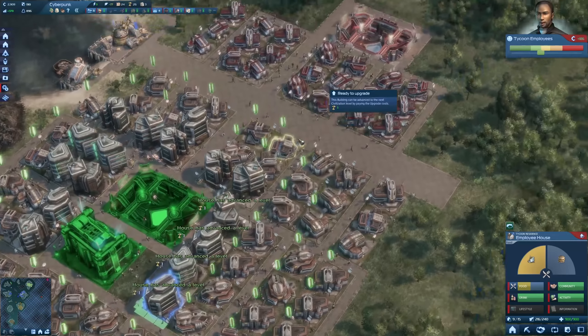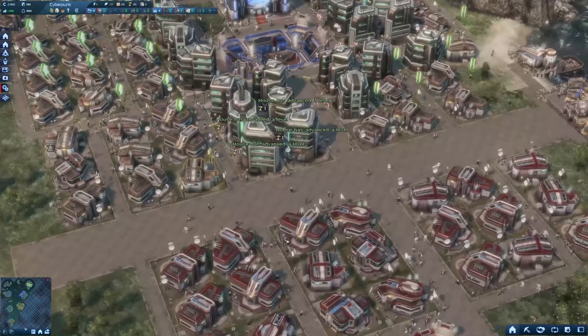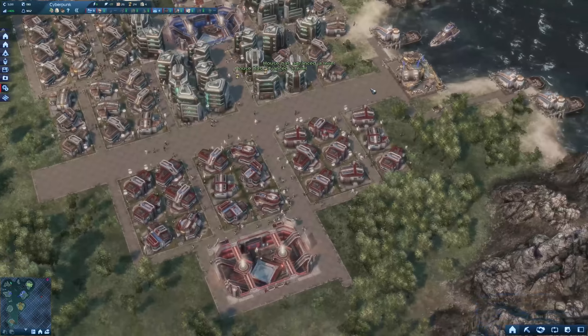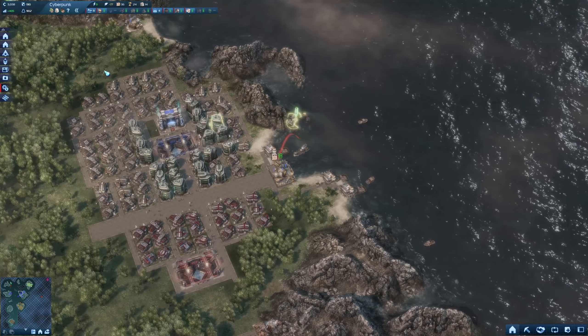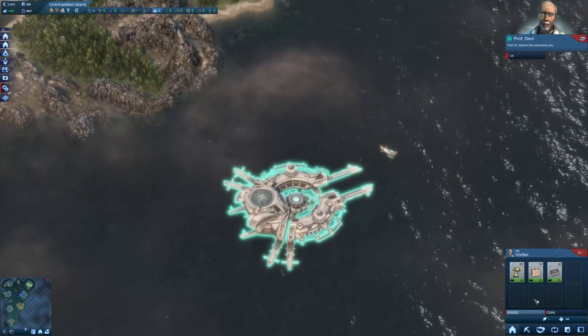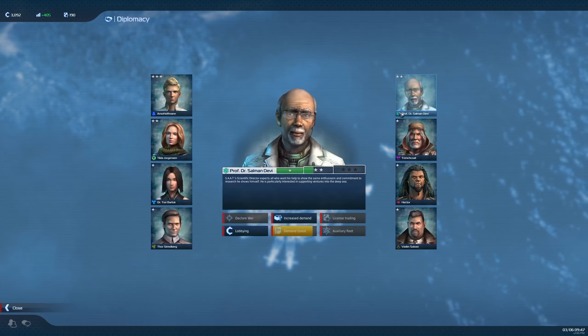What dirty buildings we have here. My aqua balance is at minus 77 - it's critical. That means we might face a catastrophe soon like flooding, acid rain, or a tornado. Also my distilleries are losing efficiency, so we need to improve on that soon.